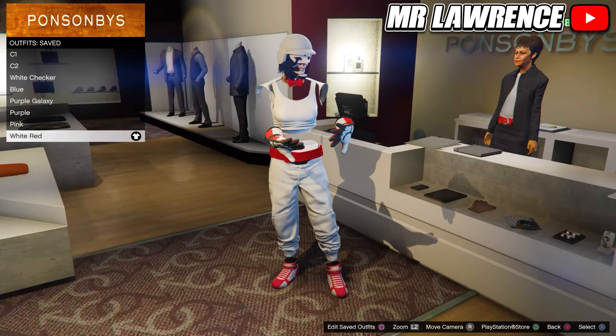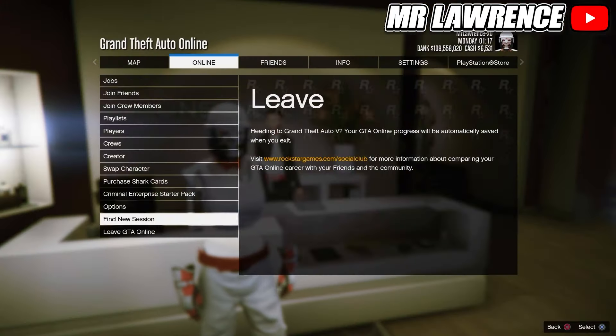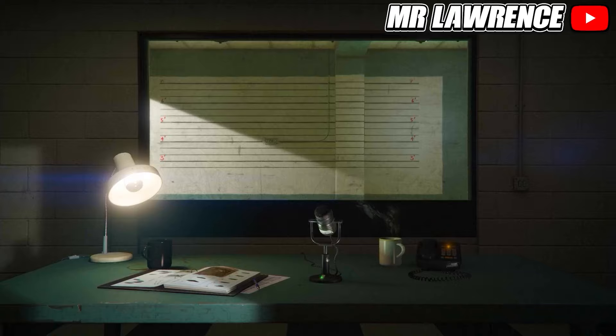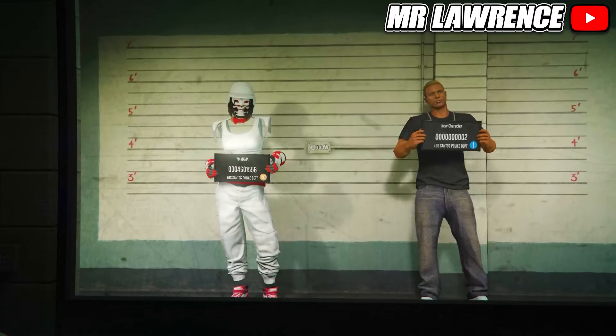With this glitch you will lose all of your saved outfits except for one. So equip one outfit that you want to keep and delete your saved outfits. Now open your post mail, go to online and swap character. Your main character on the left side has to be a female character and your second character on the right has to be a male. Otherwise it won't work.